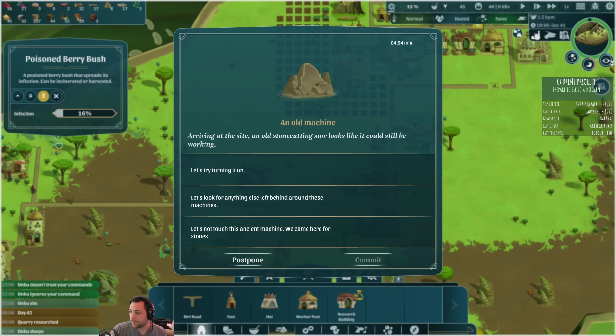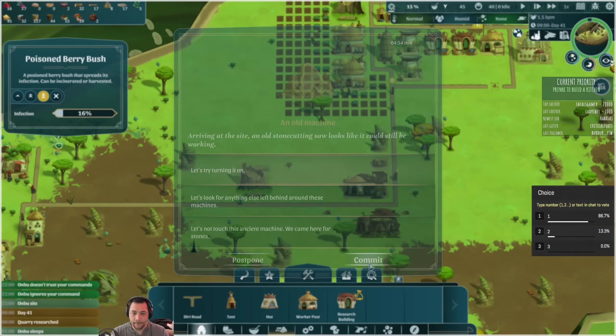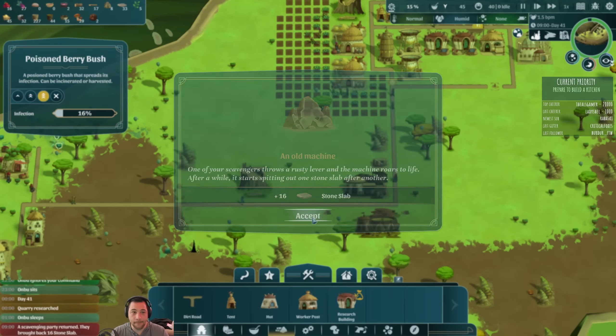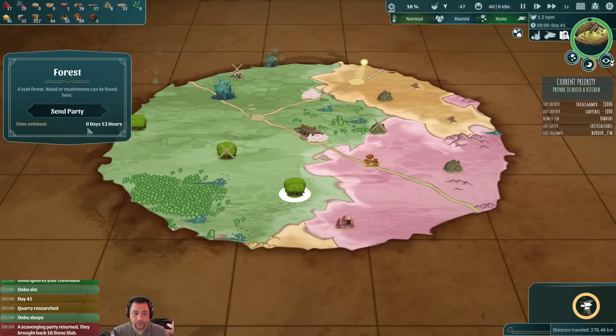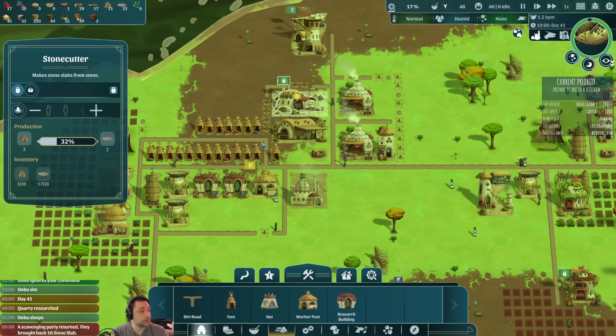Here's a bit of a choice: arriving at the site, an old stone-cutting saw looks like it could still be working. We could turn it on, look for anything else left behind, or not touch it. Overwhelmingly turning it on. I got 16 stone slabs as a result, which is amazing — that basically doubles the amount of stone we have. So I'm going to shut down my stone cutter for now because we don't really need it, and employ those workers as harvesters instead.